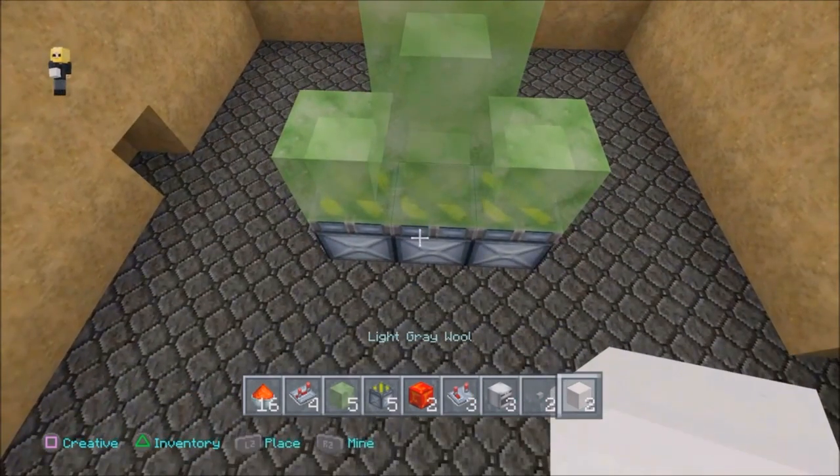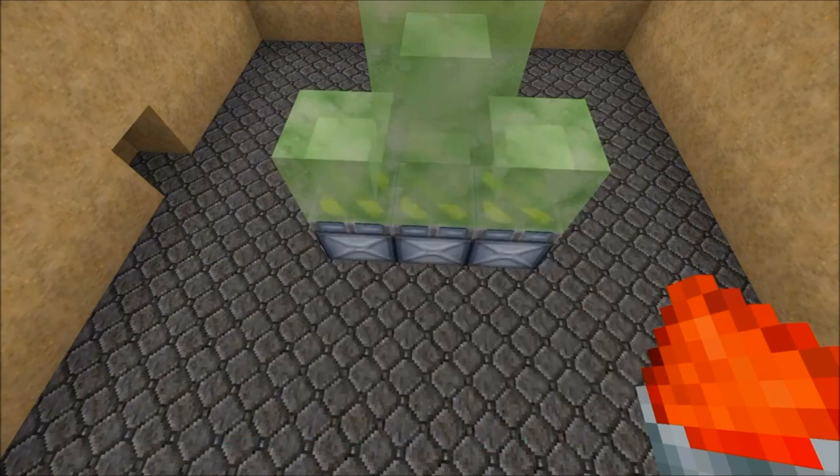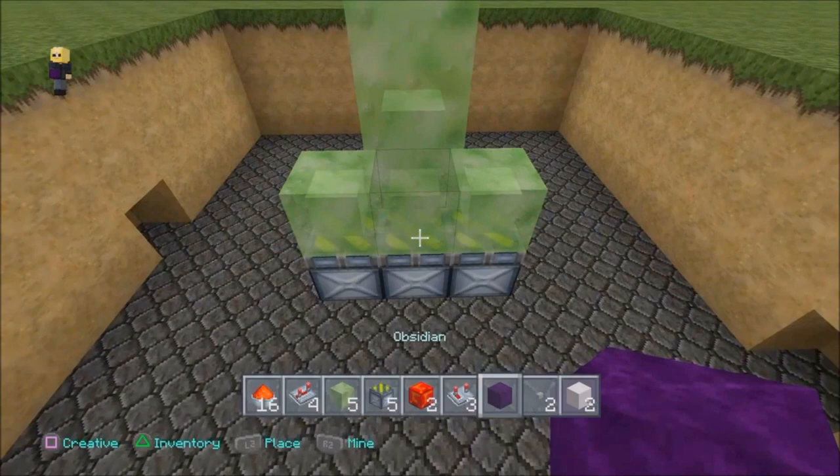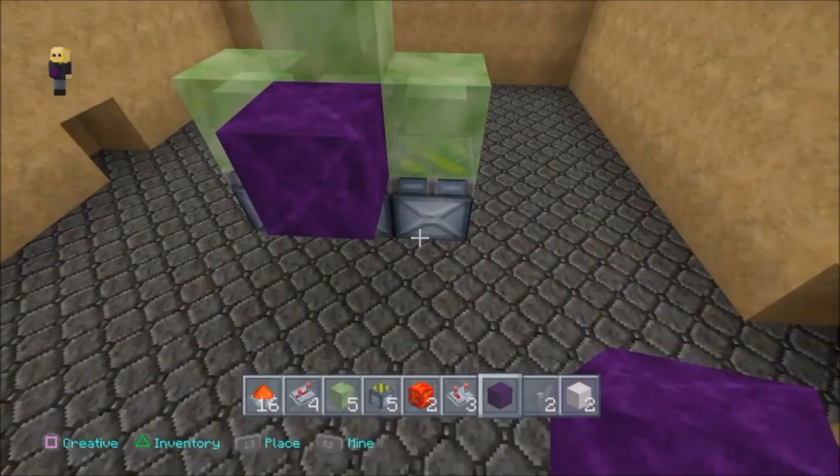Now we need a block of choice. We need an immovable block — you can use an oven or whatever you want to use, but I'm going to use obsidian because it looks good.